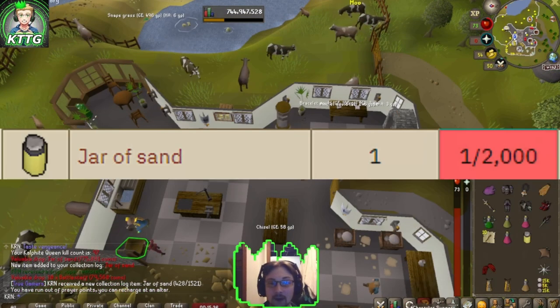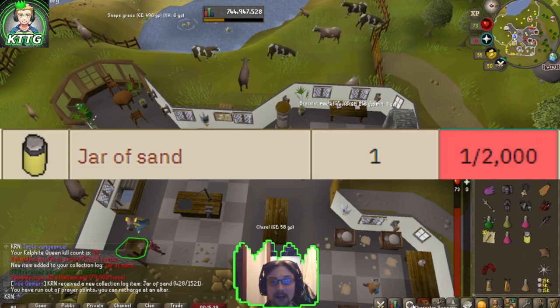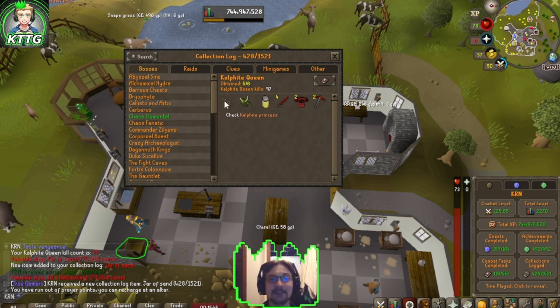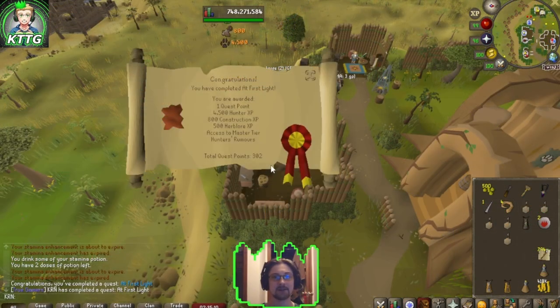Five out of five kalphite queen combat achievements done — amazing! Unfortunately I wasn't recording part of that, but we sniped the jar of sand, and that makes five out of six on our collection log. We're just missing the kalphite princess.